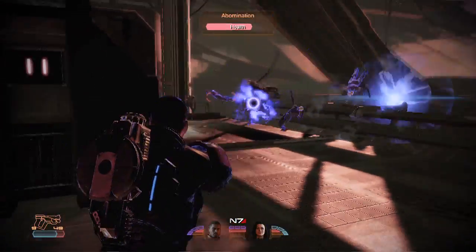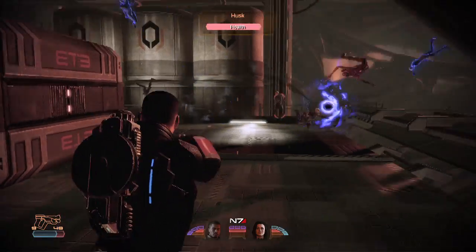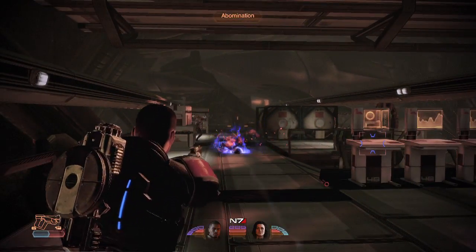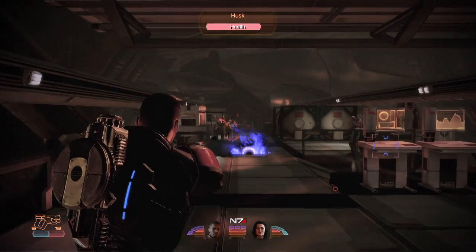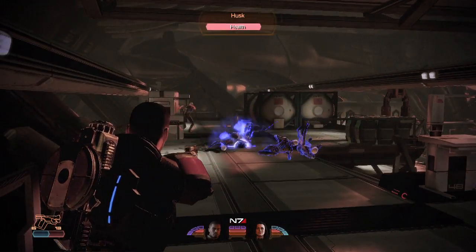Up close, the Adept is even deadlier. You can unleash a shockwave and send multiple enemies flying, or you can deploy a singularity and create a deadly trap. In Mass Effect 2, no one is better at controlling the battlefield than an Adept — and no one is better at killing enemies without firing a shot.